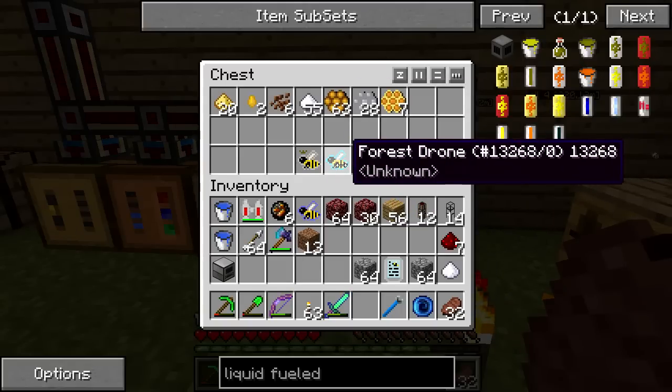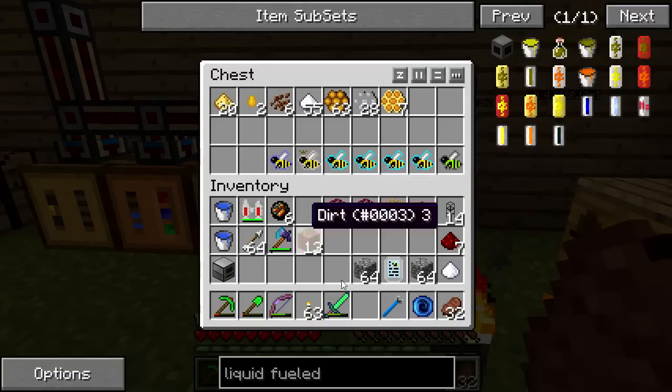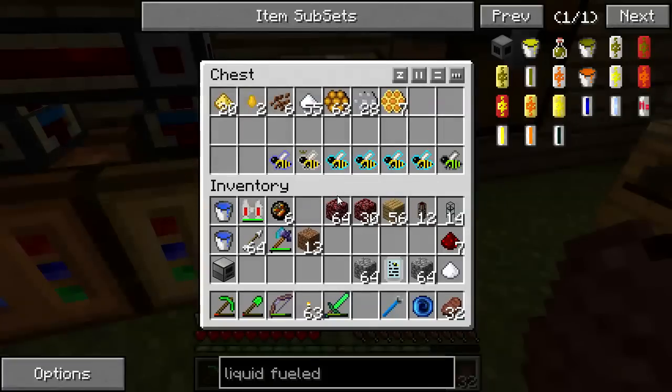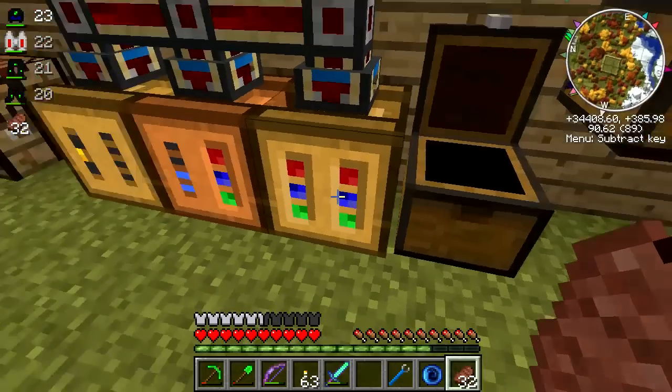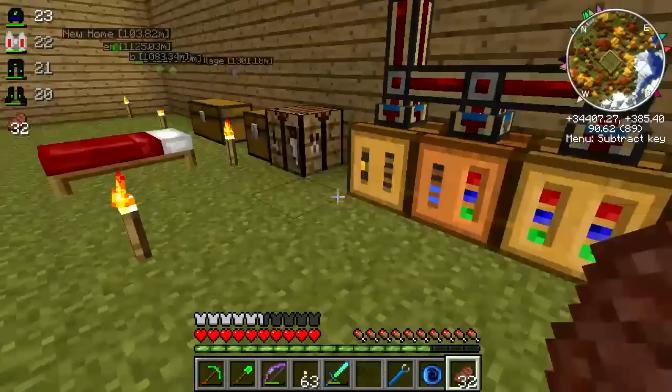Here's a bunch of forest drones that I ended up with that were born out of what I've been doing here. These forest drones, none of them will stack. And normally drones will stack, so there's something different about these things. This Valiant drone won't stack with the others either, and I've got a bunch of combs here, including a full stack of cocoa combs in the centrifuge waiting to be processed.